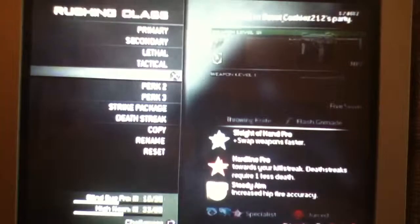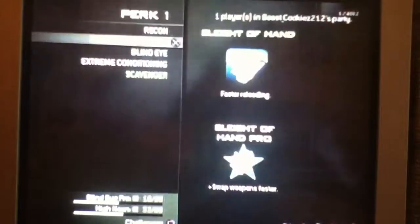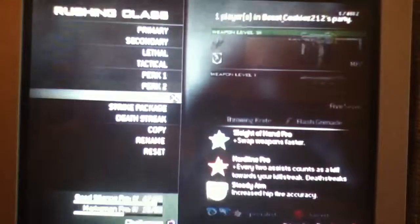Perk 1: I have Sleight of Hand Pro — Faster Reloading and Swap Weapons Faster. Hardline Pro, which is killstreaks require one less kill, and every two assists count as a kill toward your killstreak. Deathstreaks require one less death. Two perks and one for the Pro, plus Hardline — which is a great deal.